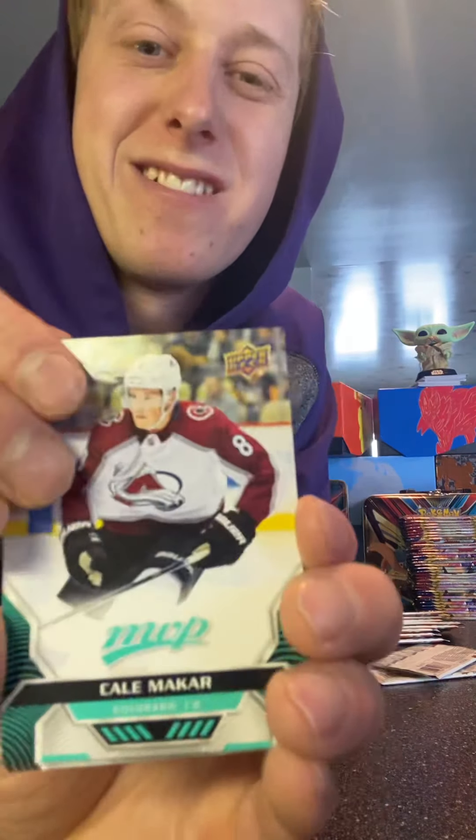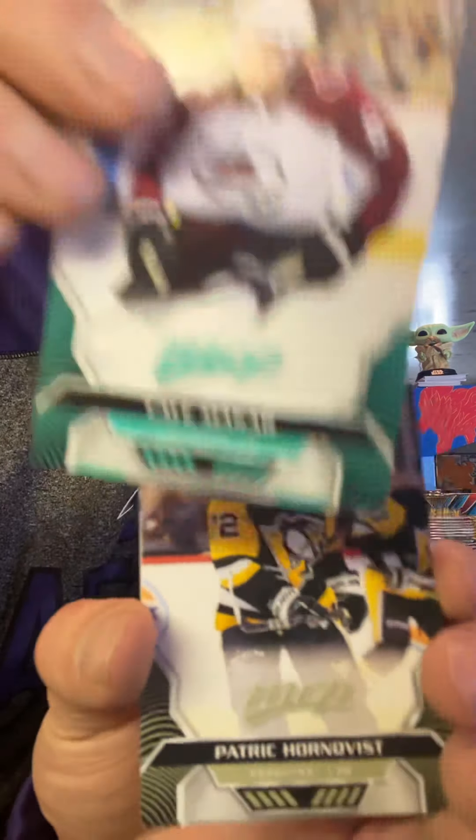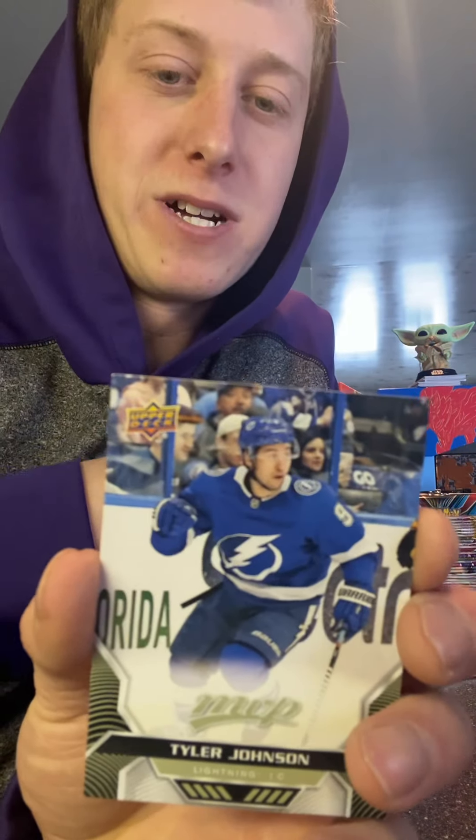Oh, he's a different color — I think he's our only one of a different color, I like that. Cale Makar too — it's not gonna be his rookie card though, unfortunately. Last year was. Fifty points in 57 games — I knew he did pretty well. Great card, love it absolutely. Patrick Hornqvist — I thought he got traded again, they're a little behind here. And Tyler Johnson.